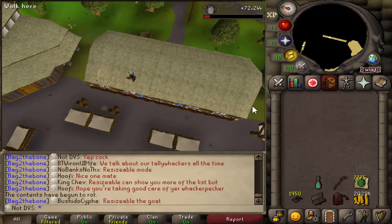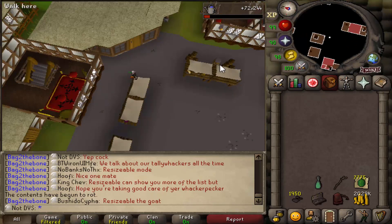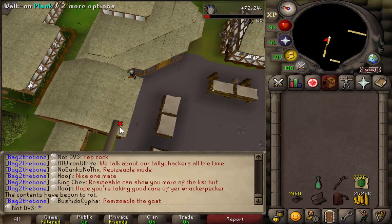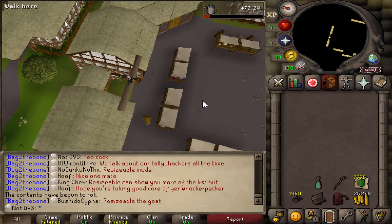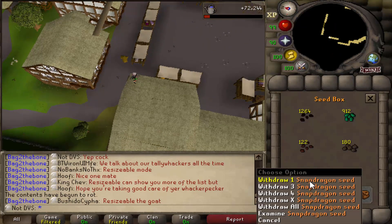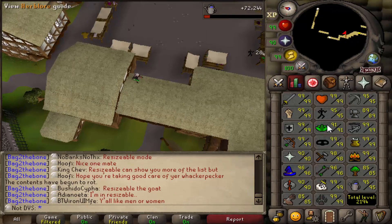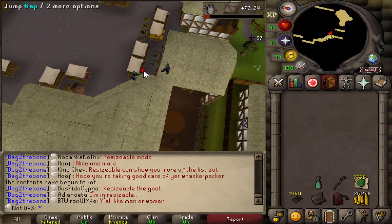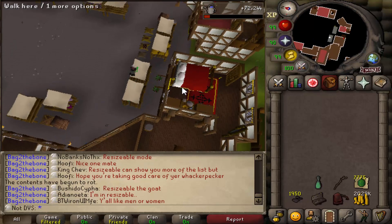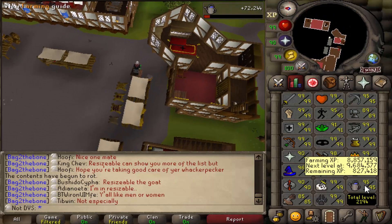Took a while to get all this done, but I'm finally here — it was like an hour and a half between doing all of my farming stuff. I got 72k XP just from going through my full Mahogany run and my full Pineapple Tree run. I also planted all of my Watermelon seeds. My first herb seed to farm will be Snapdragons, then I'll move on to Aventos. By the time I finish 99 Agility — around 4 million XP — I should get through a large amount of these seeds. I reset both my farming and Agility XP counters so you guys can follow along.